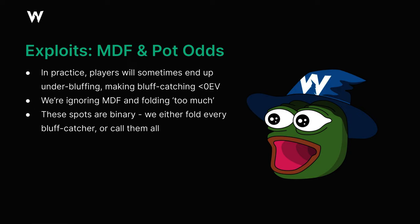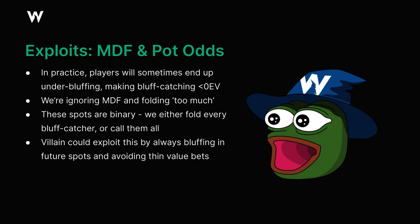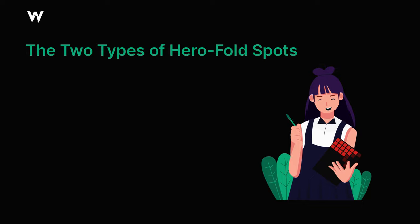We're folding all of our bluff catches if we think we're no longer getting the right price. Hypothetically, villain could exploit this in future by always bluffing and never value betting thinly. But obviously, if we're considering hero folding, we're probably doing it against an opponent who we don't believe is capable of adjusting appropriately. Just like with hero calling, there are two primary types of spots in which we'll find ourselves with potential opportunities to hero fold.